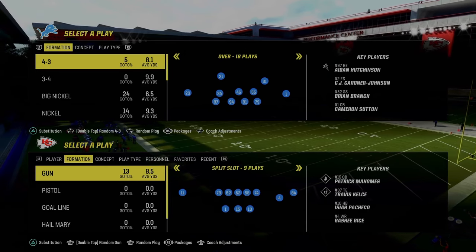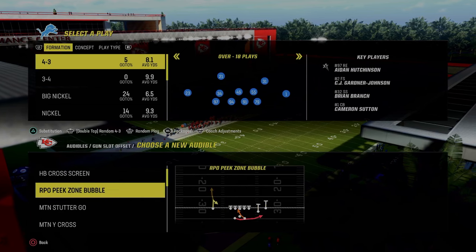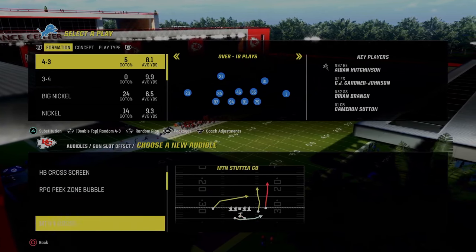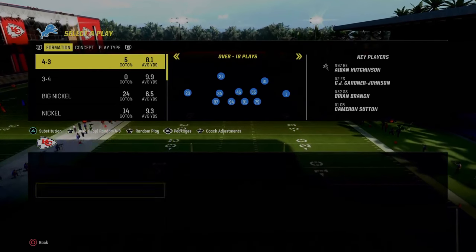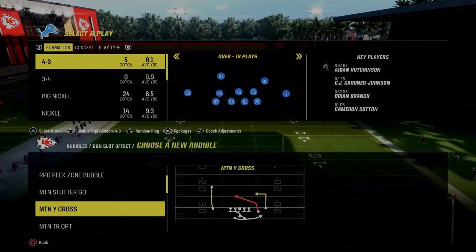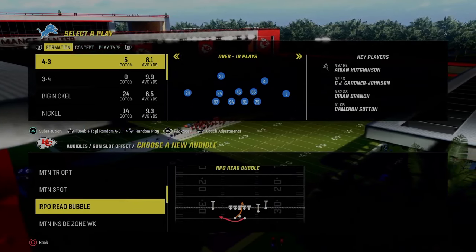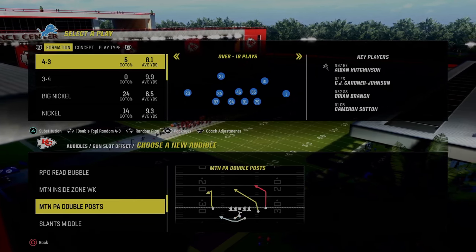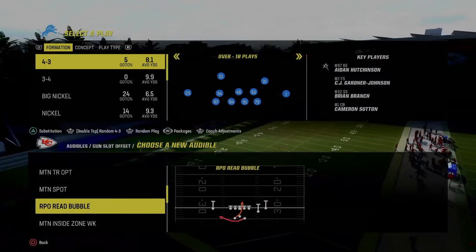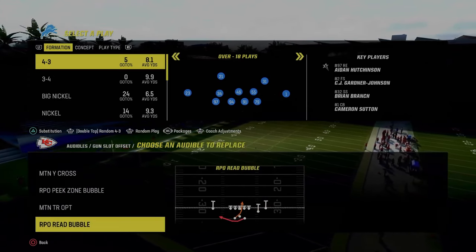For the first set of audibles, we're going to look at the slot offset formation. The first audibles we're setting are the Mountain Motion Wide Cross, the RPO Peak Zone Bubble (which is already set), the Motion Triple Option, and really any of the motion plays. I also really like the Motion Double Post. We just want as many of these little motion plays as we possibly can.